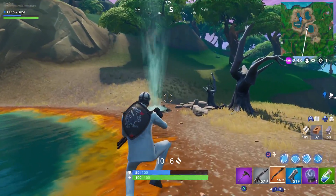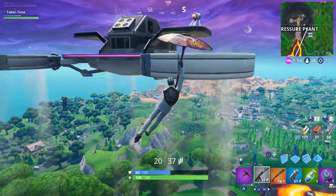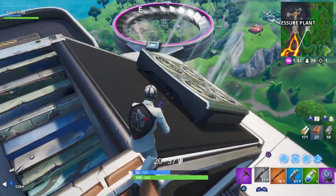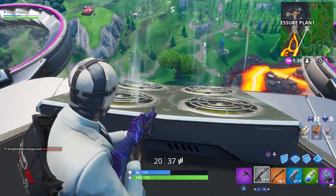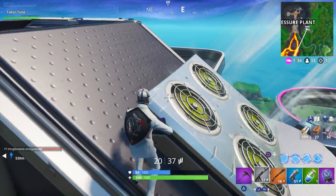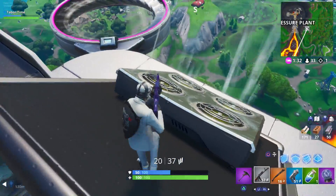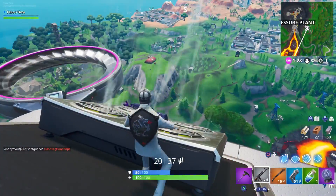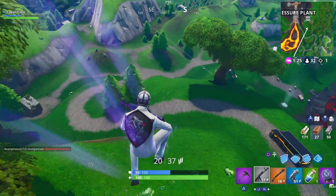Let me show you what they actually look like. If we come over here near the Pressure Plant, you'll see this sky platform that you should remember from Week 1's challenge. This thing right here is an air vent — it's not the hot spring vents from last season. I'm going to jump on it and it flings us, and that actually counts.